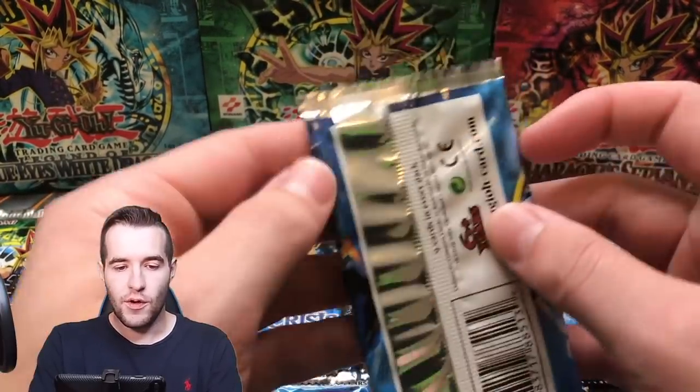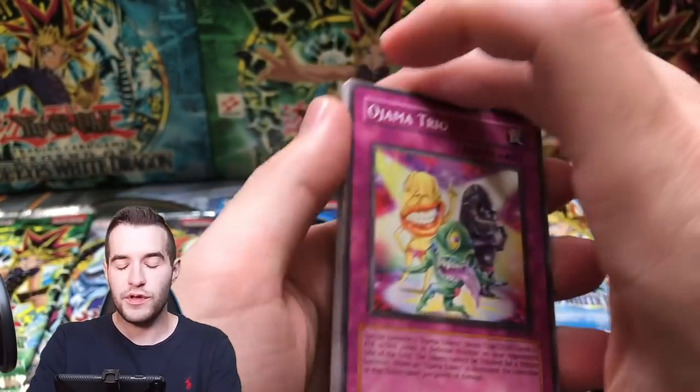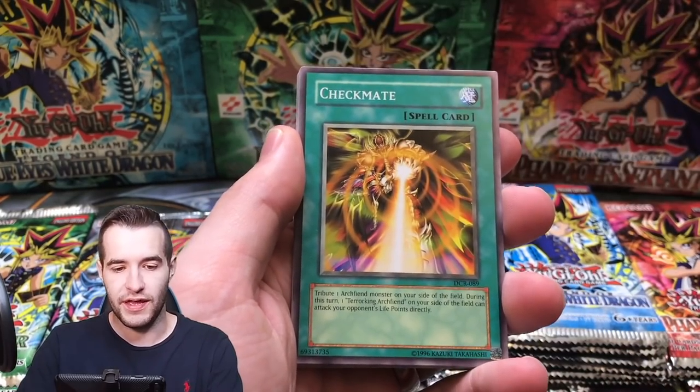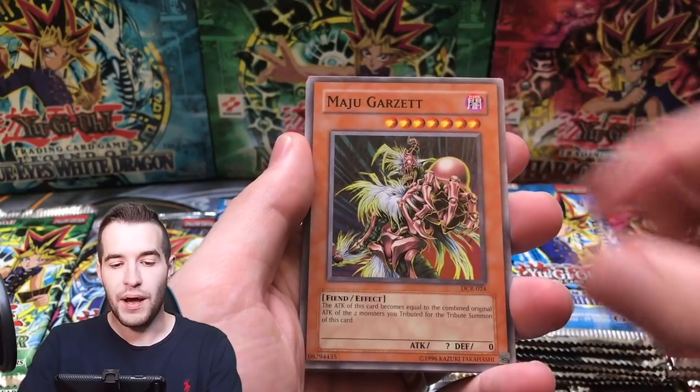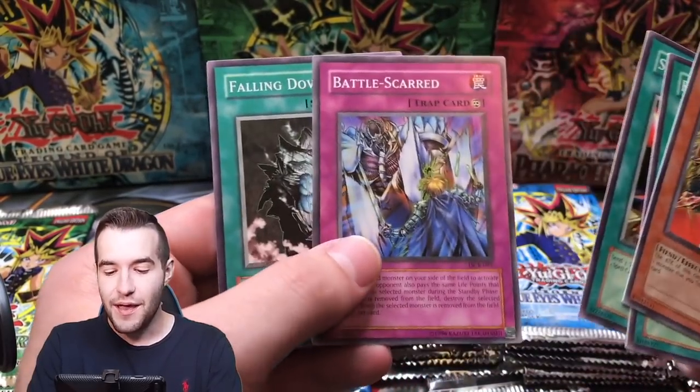Dark Crisis guys — what have we pulled out of Dark Crisis? Guardian Grawl so far. Let's see if we can pull Vampire Lord — that's what we've never pulled out of here. Checkmate, Eternal Rest, Maju Garzette, and great Maju Garzette — a lot of Maju Garzettes. Battle Scar — good card.